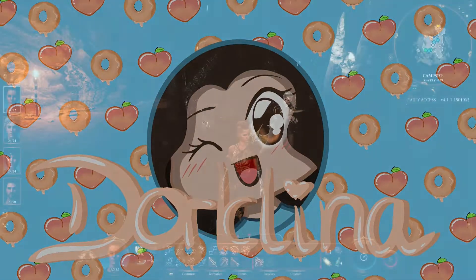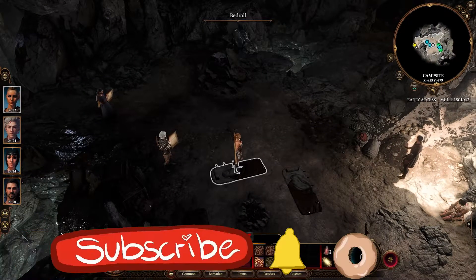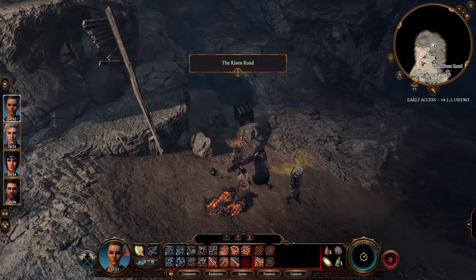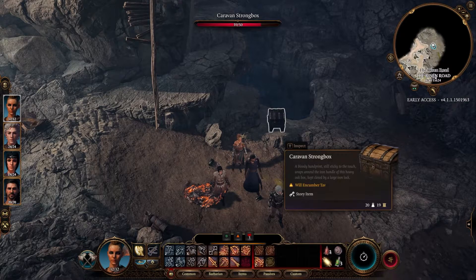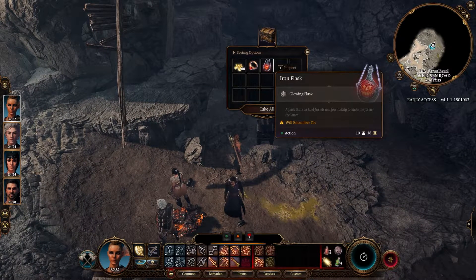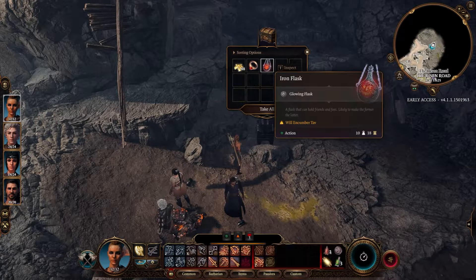Welcome back to Baldur's Gate 3 patch 7. We just went to sleep, and now we're going to open this chest — we did fight the gnolls. Let's see what's in the chest. We got an iron flask and a glowing flask that will encumber Tav.